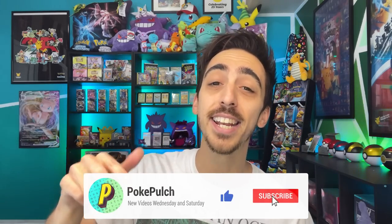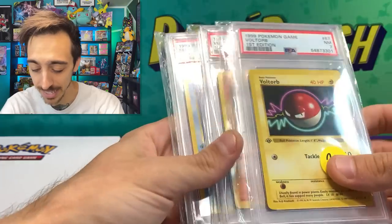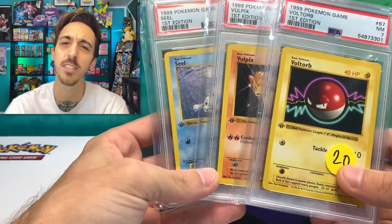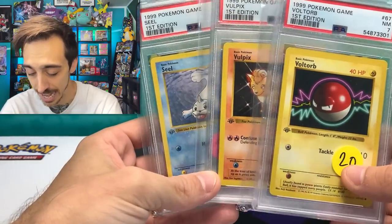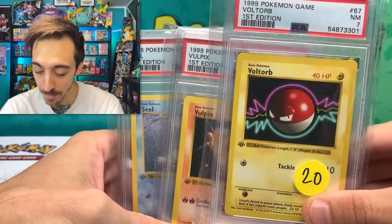All right guys, back in the studio. Leave a like on this video if you can and consider following the channel by hitting that subscribe button. Let's check out everything that we got from Ultimate Spice Gaming today. I traded in a bunch of my duplicate Trainer Gallery cards, some Vs, some random VMAXs and stuff like that, and picked up these three PSA 7 first edition base set cards.